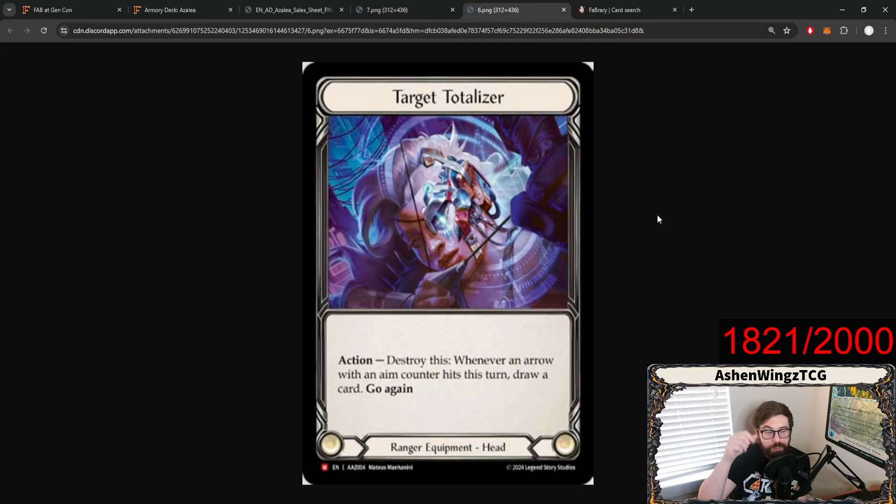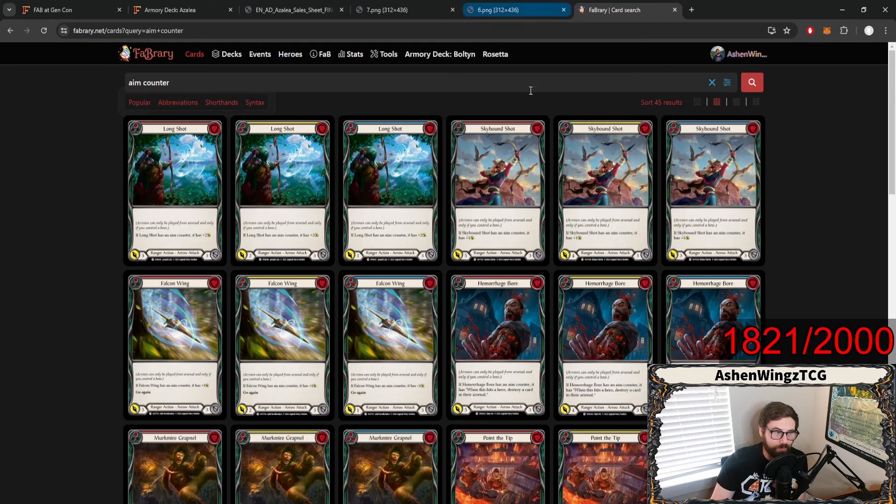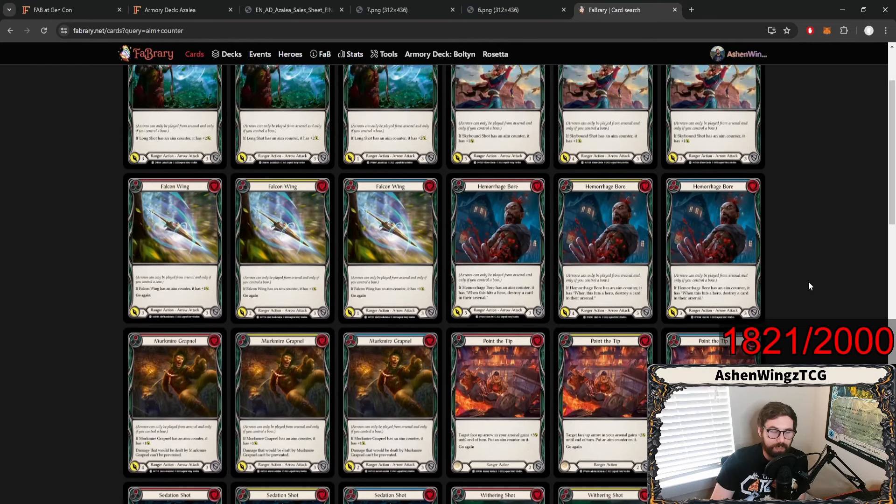The next card is Target Totalizer, a new headpiece. Not sure if this is going to end up actually replacing Skull Bone Cross Wrap. Nobody's going to be replacing this with that unless they are strictly an aim build. This is much like Savage Sash, where you get to use its ability once and then you don't have to use it ever again because it'll be destroyed. But it is a pretty good ability — destroy this whenever an arrow with an aim counter hits this turn, you draw a card. That's pretty good, but I don't know how wide Azalea really gets, probably like three arrows wide if that. So you're able to keep a few cards in hand and maybe even keep an arsenal, but I'm not sure it's going to help with the dominate plan that she has.